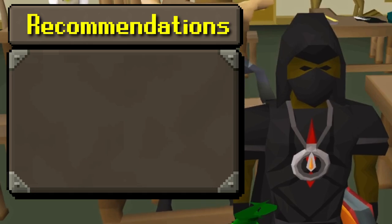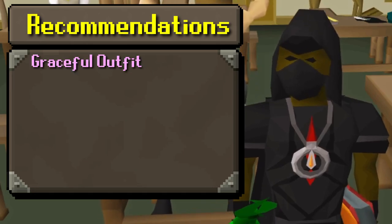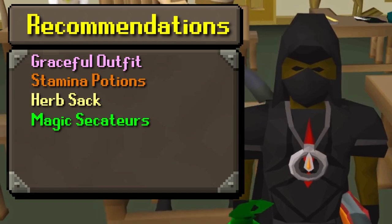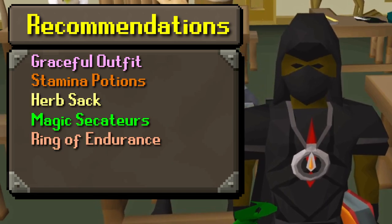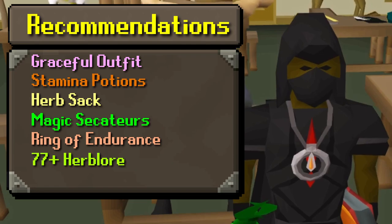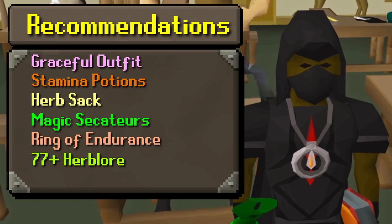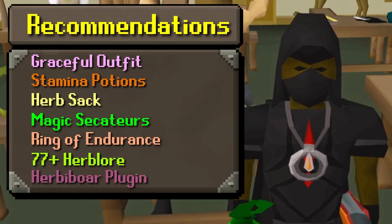The recommendations to do this activity are a graceful outfit, some stamina potions, herb sac, magic secateurs, ring of endurance, 77 or higher Herblore to receive snapdragons and torstols, and the herbivore RuneLite plugin.